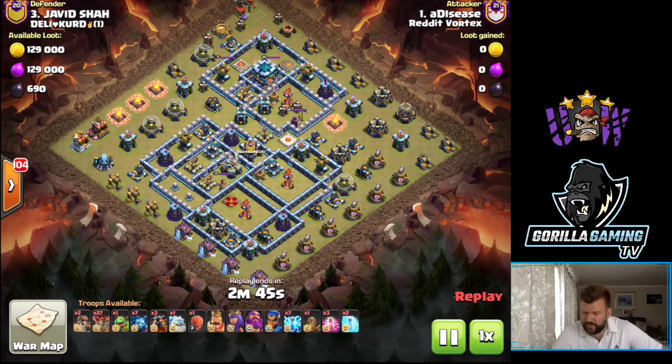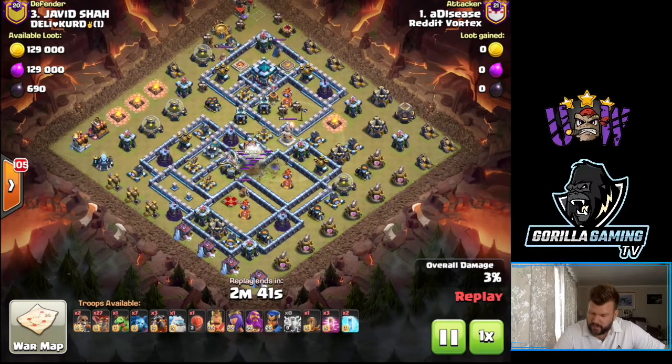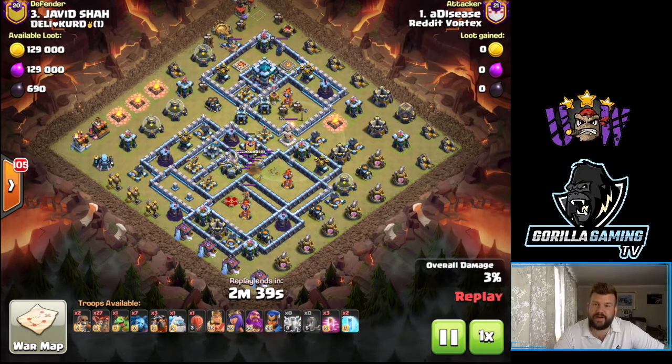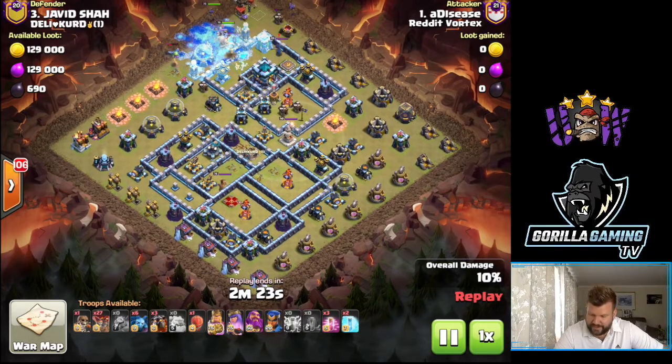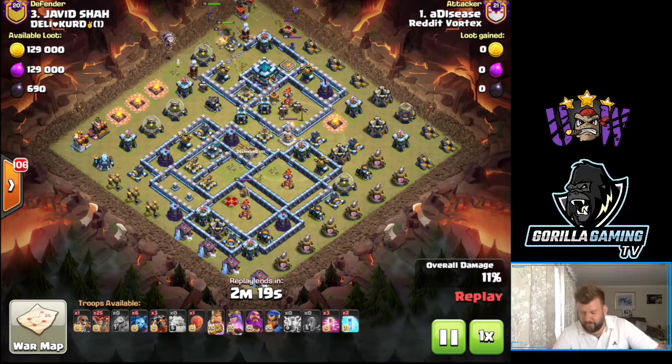Jumping into war two, we've got A Disease coming in on Javid Sharp from Delicut, and we've got a zap quake lalo. Again, going back to what I was saying - zap quake really quite OP, managed to get the CC and the eagle with this as well, so massive value. The sui's going to go in for the town hall straight away - it's sort of out there on its own, all it needs is one super wall break and you can go in and pretty much take what you like: town hall, royal champ, and everything.